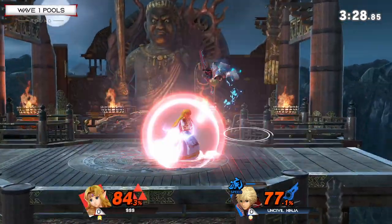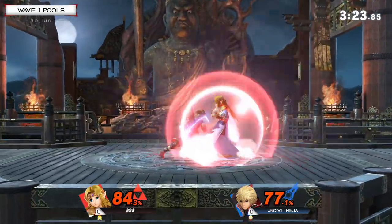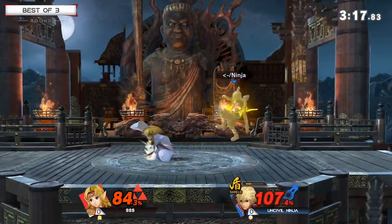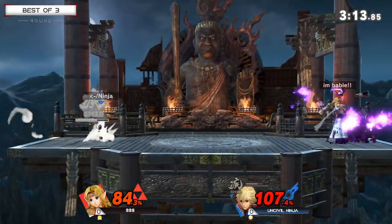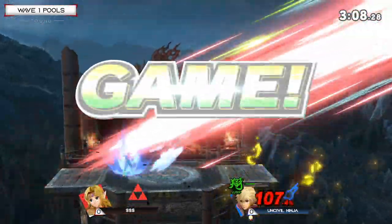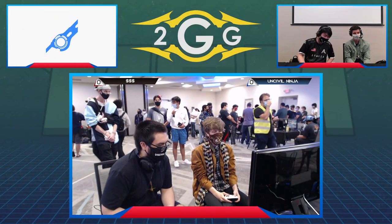Got to be careful with Speed. One stray smash attack by Money — oh my god, you see that? Another grab missed. This is looking really bad, but a perfectly placed Shield Art in order to get himself out of that situation. Down tilt spam for nothing, Uncivil Ninja. This is getting really close. Out of that range of the Teleport — no, you can't do that against Uncivil Ninja.